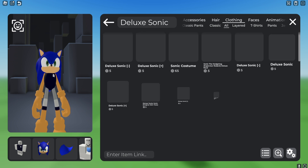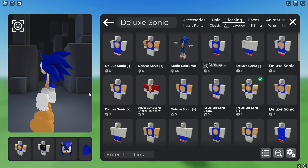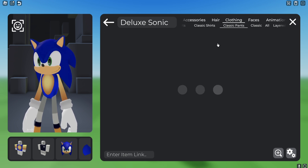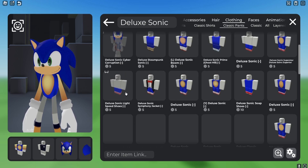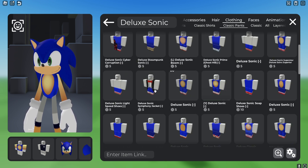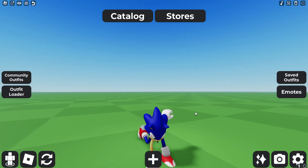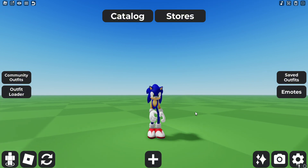Now all we need to add is the shirt and trousers. Search for Deluxe Sonic and get the Y Deluxe Sonic Plus — it has really nice textures and a back fluff built into the shirt. Then grab the matching pants, the Y Deluxe Sonic, and we're done — super realistic Sonic!